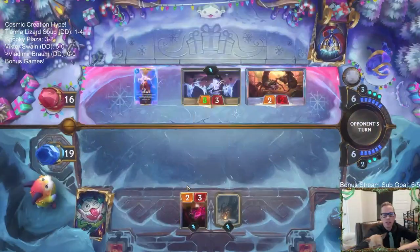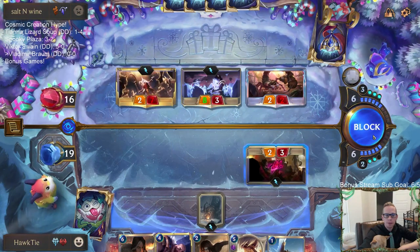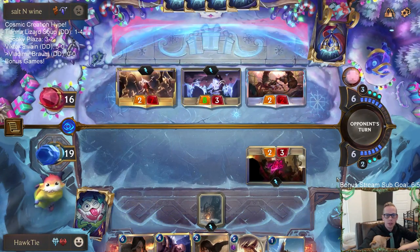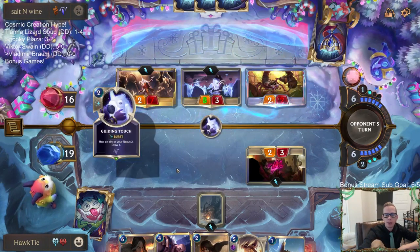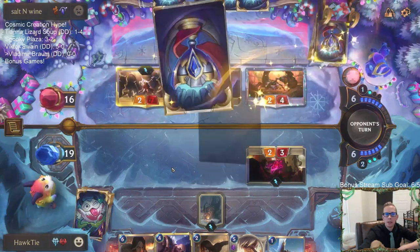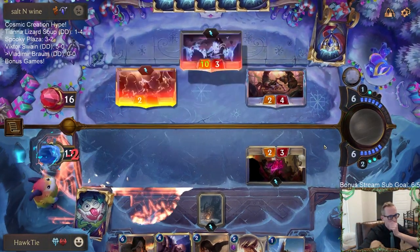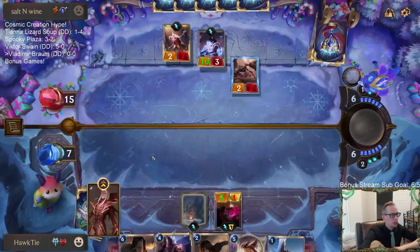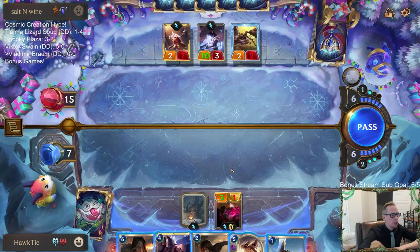If I would have played the two-three then my Crimson Disciple would have blocked the Star Shepherd a little bit better. We can certainly assume they're going to use some kind of spell here - otherwise they just would not have attacked.